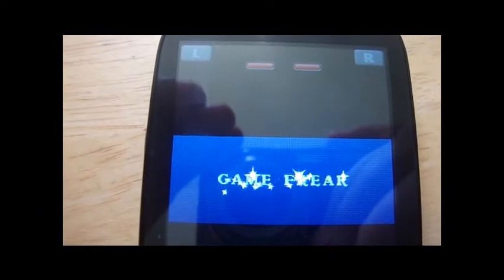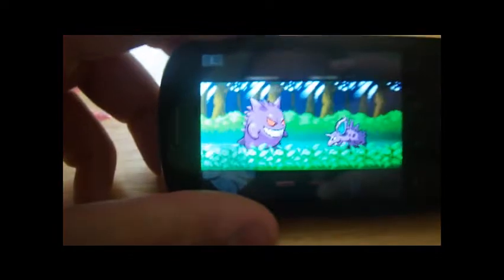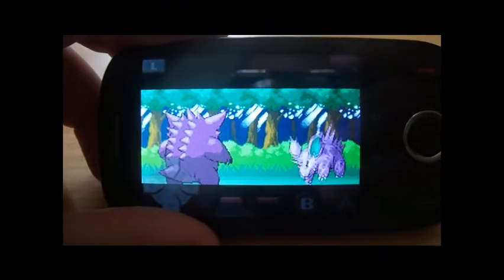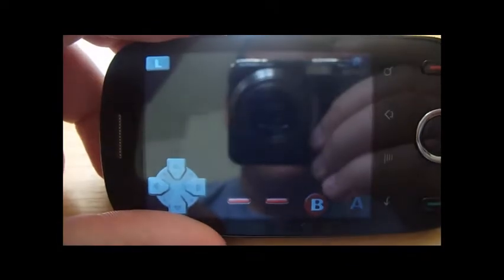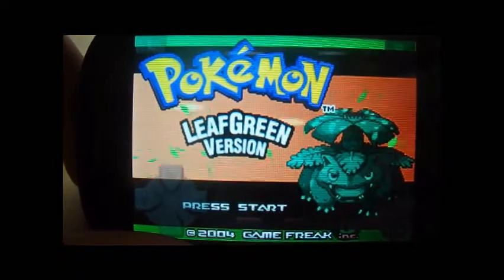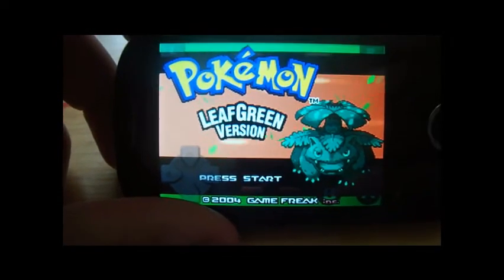Game Freak. Oh man, alright, let's try to get a better view on this game. Oh yeah, man, this game is going to be sick. And that is pretty much how you download emulator games — it's so simple and easy to do. Oh yeah, Pokemon Leaf Green version. Thanks for watching, guys, this has been JengaMaster. Have fun with your emulators. Peace.